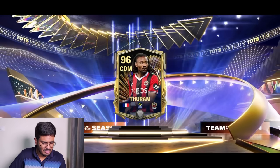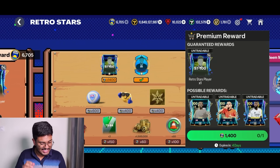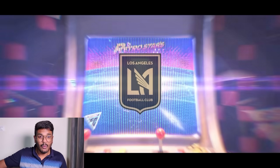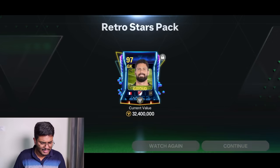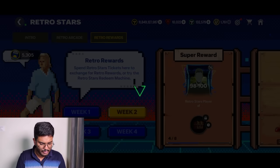Let's go open the Retro Stars weekly packs — I've been saving these for the video. Hopefully a few high-rated players. Here comes the pack — it's France, goalkeeper. Hugo Lloris 99! Wait, never mind, it's from the dynasties. We got Giroud — Oliver Giroud from week two.